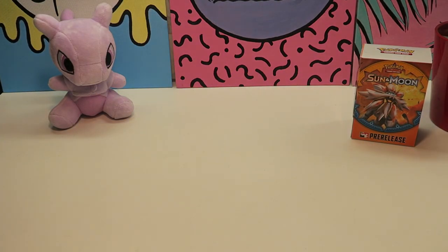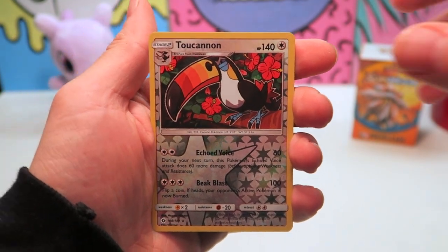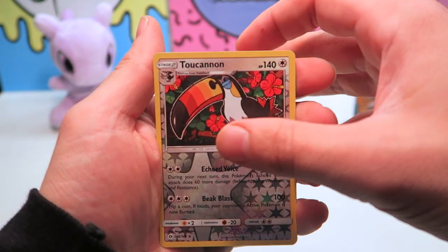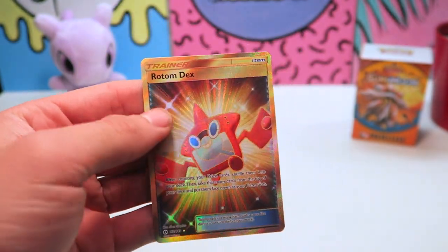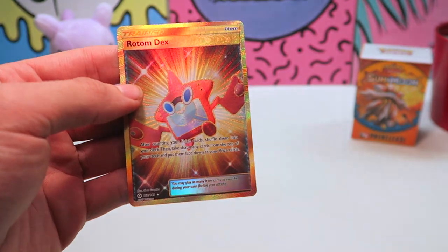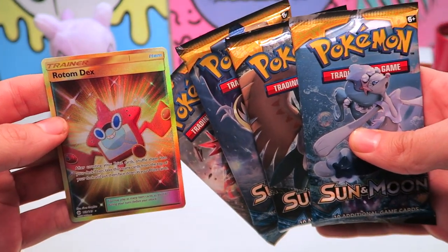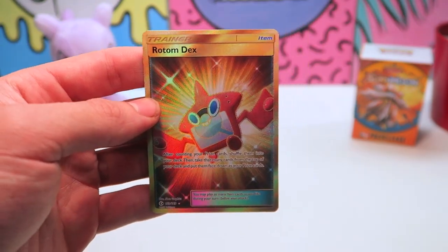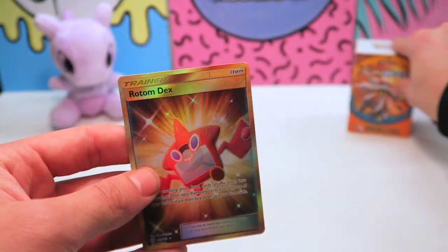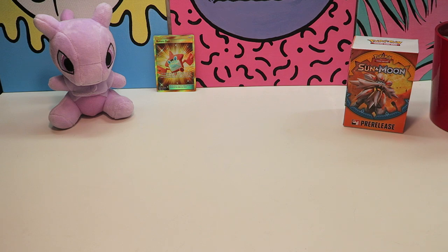I was wondering why my lighting was so soft — okay, I fixed that. So we're starting off with a rare reverse here, and last but not least for our first official Sun and Moon booster pack — a Rotom Dex, and that's a gold, that's a secret rare! We got a secret rare in our first booster — that is insane! We have four to go still, and we're already pulling a secret rare from Sun and Moon.